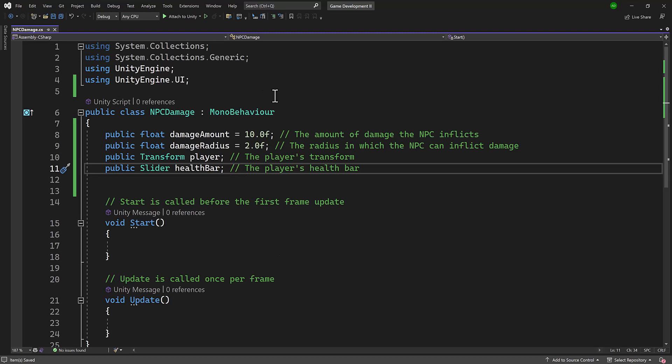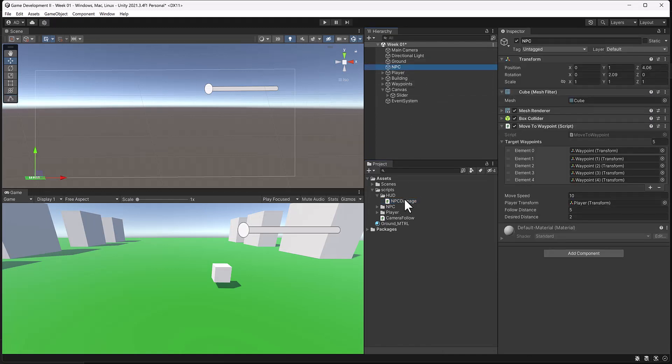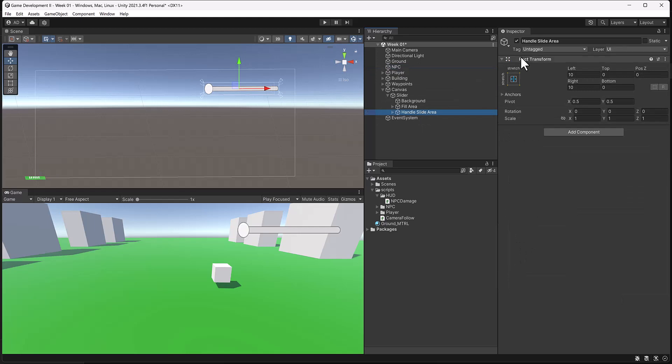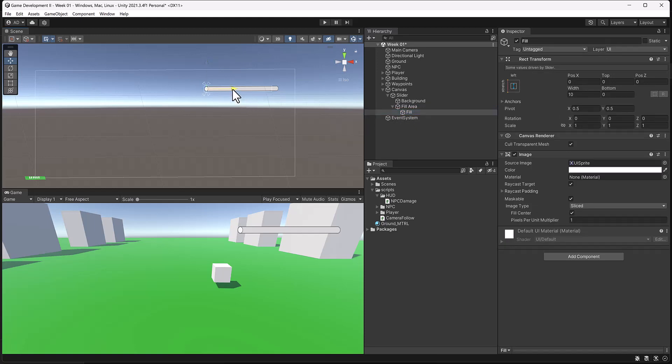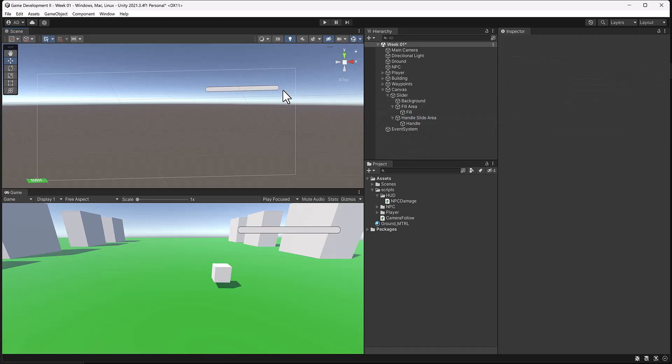I'll hit Ctrl+S to save and return to Unity to attach this script. I'm going to select the NPC, grab the NPC Damage script and drop it on. For player we grab our player and drop that in, and then under Canvas we grab our slider and drop that in. Later we'll edit this so it looks more like a health bar — you can see there's a handle slider area. If I deactivate that it gets rid of the handle part. There's also a fill area which is really what we're interested in — that center fill portion. We can almost create our own, but for now let's leave it so we can see the code working.